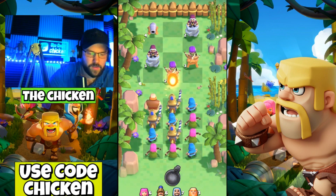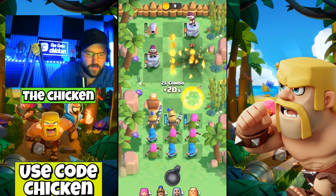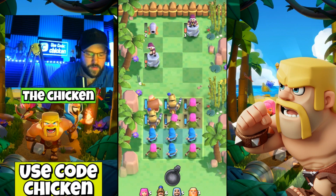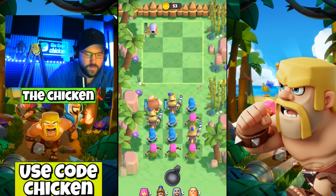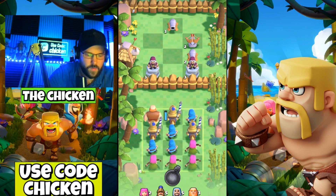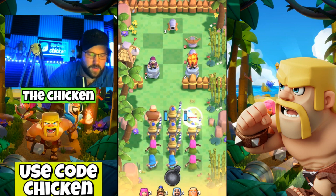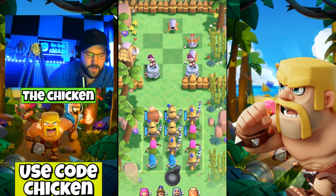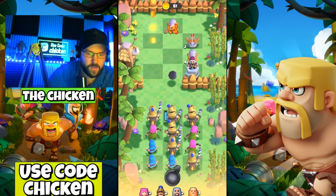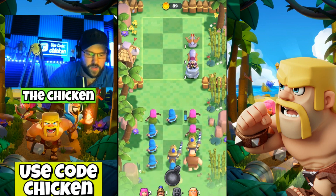I'm actually going to start this one off with a fireball. I thought it damaged all tiles — I guess you have to aim it better, whoops. Let's go one, two — one, two, three — very nice. Archer in the back, boom! Now even though I've got a combo of princes here, they're still only going to go forward — they don't care what's in front of them. You see what I mean — I just wasted like two princes there for no reason.